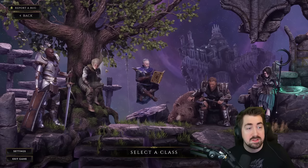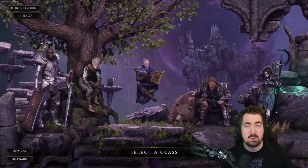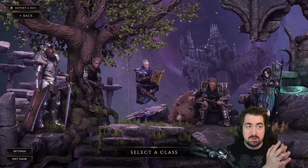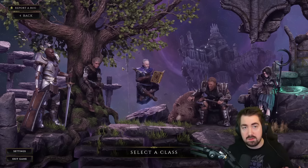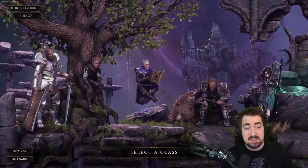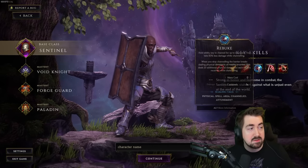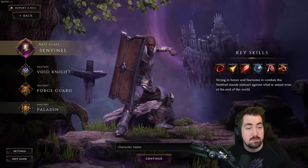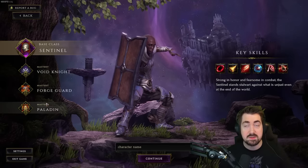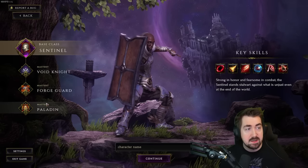This is a little bit more similar to Diablo and less similar to Path of Exile. For those familiar with Path of Exile, your base class isn't as important and it will draw you in a certain direction, but it won't lock you to certain skills. Whereas, similar to Diablo, a lot of skills are actually based off your class. You can see here are the key skills the Sentinel gets, and then the Void Knight, Forge Guard, and Paladin will also get different skills. These are called Masteries, and they are similar to the Path of Exile Ascendancies - basically a subclass.